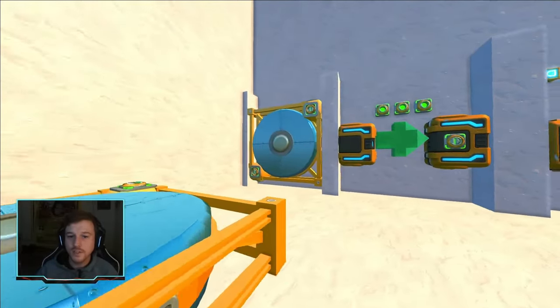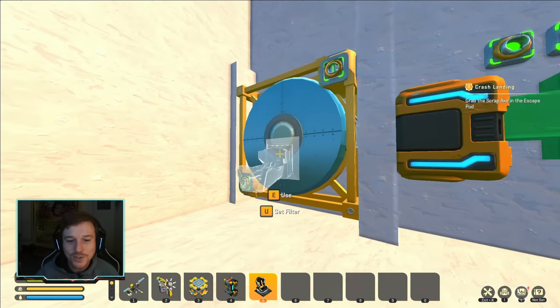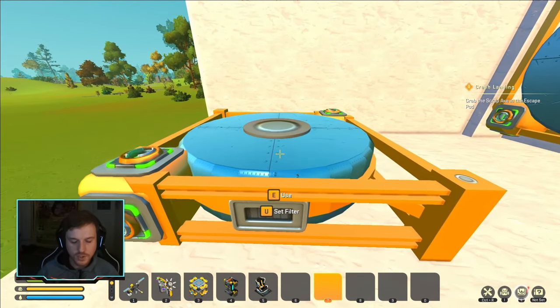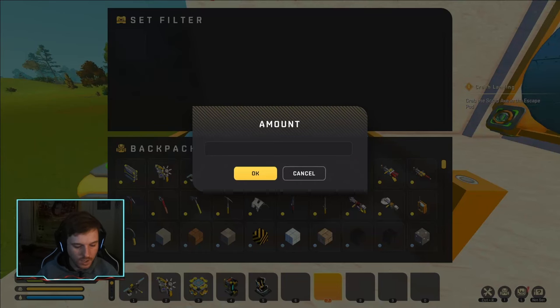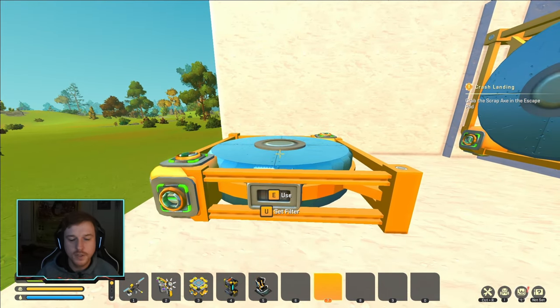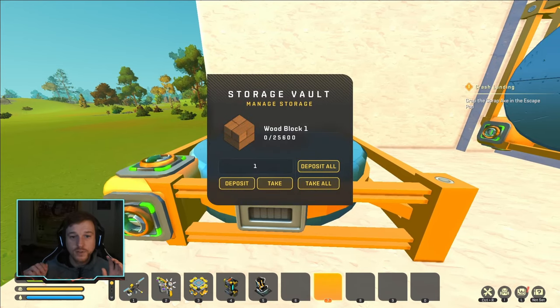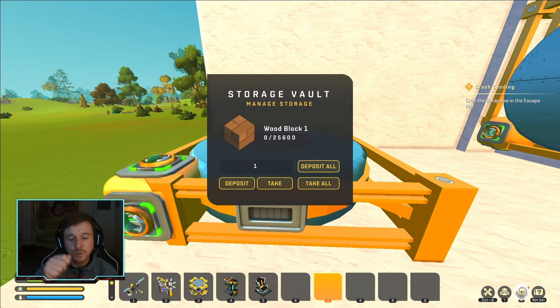First things first, we're going to start with this little beauty right here — it's literally called the storage vault. The storage vault is really cool. What you do is press U on it and you can put in any kind of block you want. You just want to put one thing in here as a filter, so it knows what it's actually used for. The really cool thing about the storage vault is it can hold so much more than just a normal chest — up to 100 stacks of the same item, or up to 25,600 blocks.